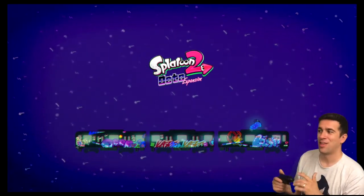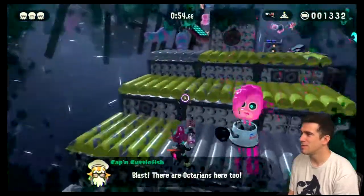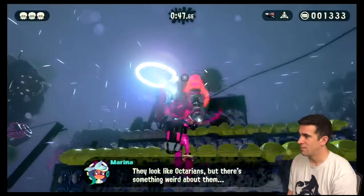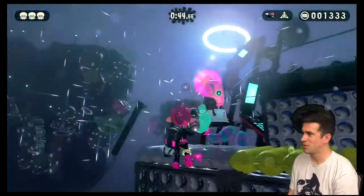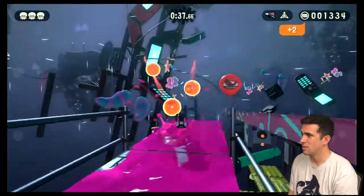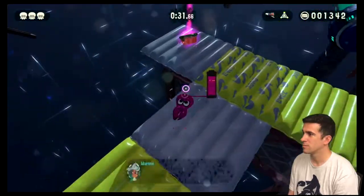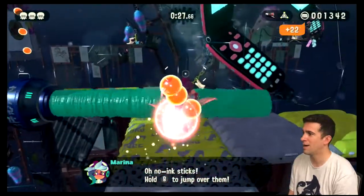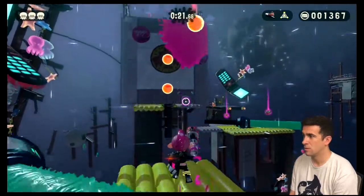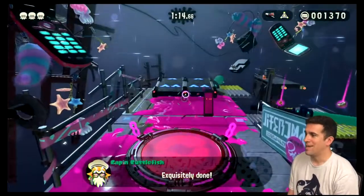I love the font they use for Octo Expansion. One down. And bounce, bounce, bounce — to death. Ooh, glimpse. I can make that jump. Wahoo. Whoa! I got the moves. Checkpoint. Exquisitely done.